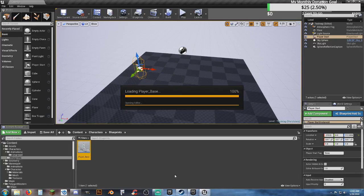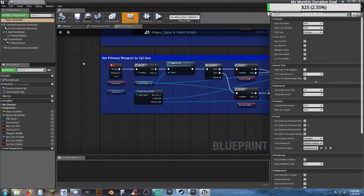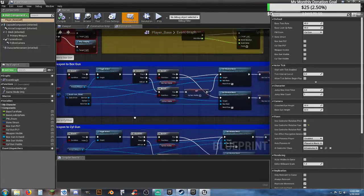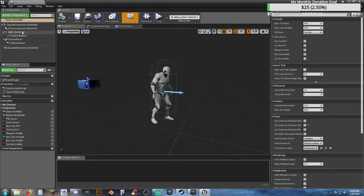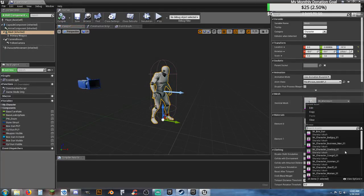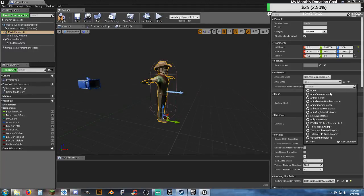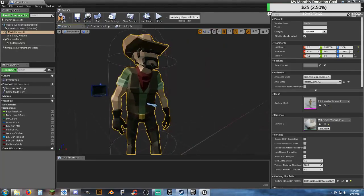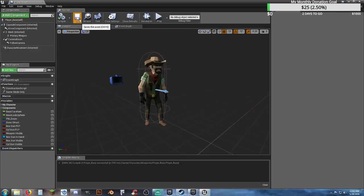Once I open up player_base, we have all our lovely stuff from earlier — our begin play, our set primary, and all this other stuff. We're going to change this around to make it work the way we need to. Let's go to our viewport, go to our mesh, change our skeletal mesh to cowboy, set the animation class to the Polygon animation blueprint, and there we go. We can compile and save.